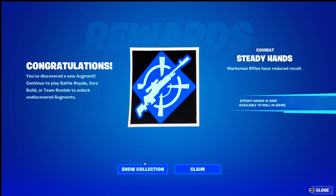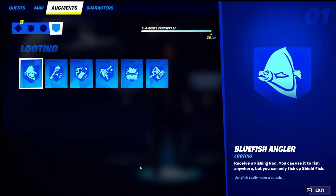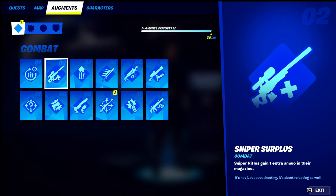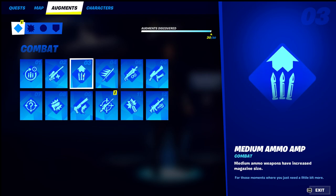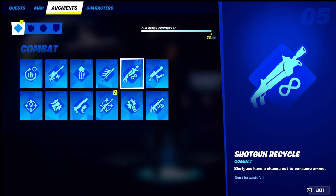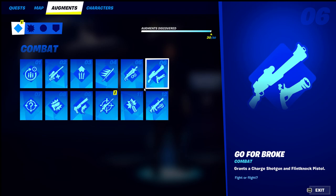Starting at the very beginning: augment number one is Light Fingers for combat, number two is Sniper Surplus. Number three is the Medium Ammo Amp, number four is the Dignified Finish, number five is the Shotgun Recycle — you can pause the video at any time if you want to look. Shotguns have a chance not to consume ammo. Number six is Go For Broke on combat.